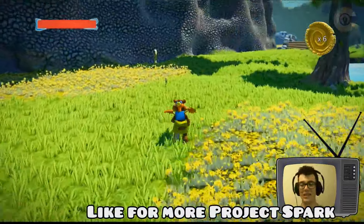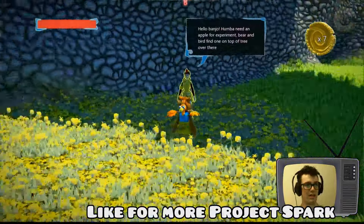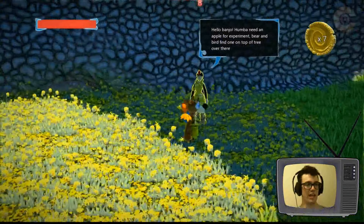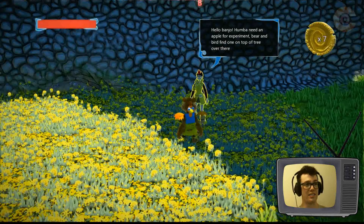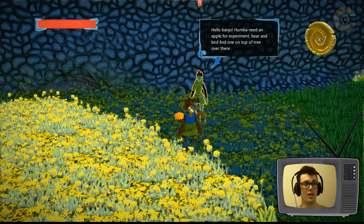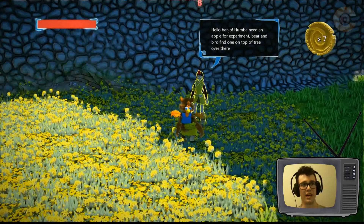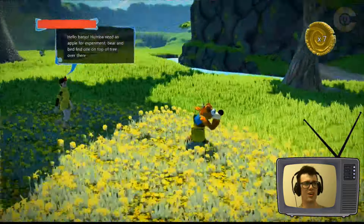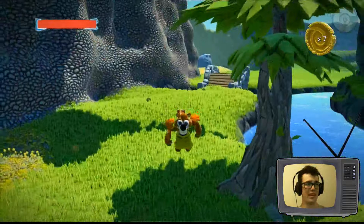There's my house again. Oh, look at the giant egg over there. I need to start collecting these eggs. This girl here has a quest for me — hello, lady! I like your very orange jacket. 'Banjo, Humba needs an apple for experiment — bear and bird find one on top of tree over there.' How come she talks like a caveman?